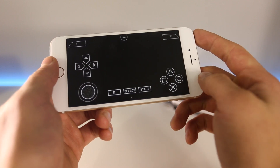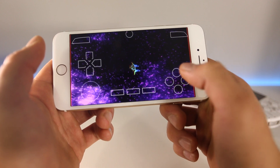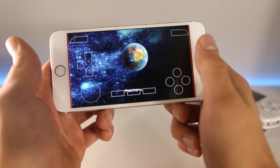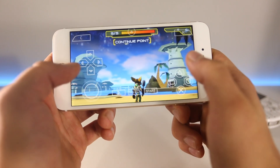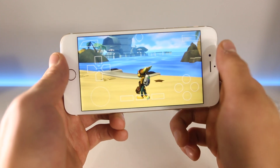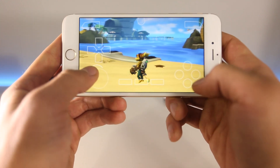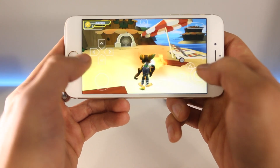This does have haptic feedback so it feels great — it feels almost like you're actually pressing the buttons when it vibrates on press. The settings I have right now are pretty impressive, fully optimized, and it actually makes the game look a little bit better because it smooths the edges. This just looks unreal on my iPhone 6 Plus display — full-speed graphics right there.